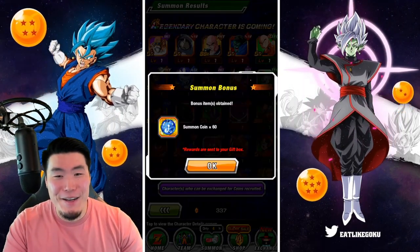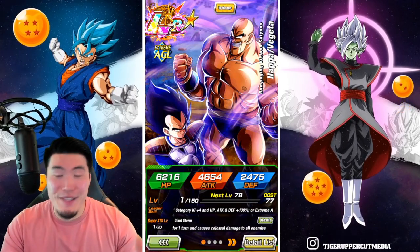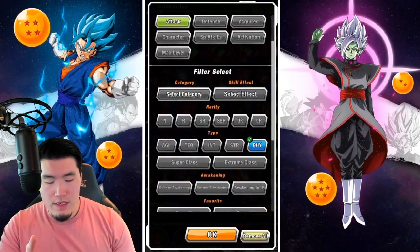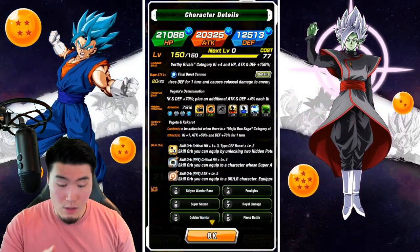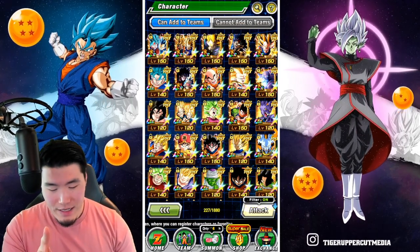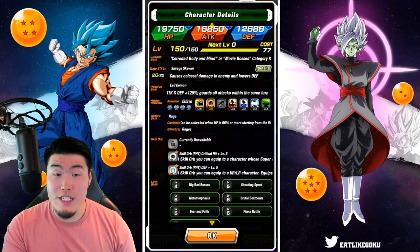I don't need these guys — specifically the Vegeta and the Nappa because they've been rainbowed for a while. I've pulled multiple extra copies so can't do much with that. But Janemba is definitely useful. Let me see what the Fizz Super Saiyan 2 Angel Vegeta is looking like. He's not done either, actually — he's at 79%. So we got two useful LRs in that multi. I would say that's a win. I would say that's good value. I'm pretty happy with that.